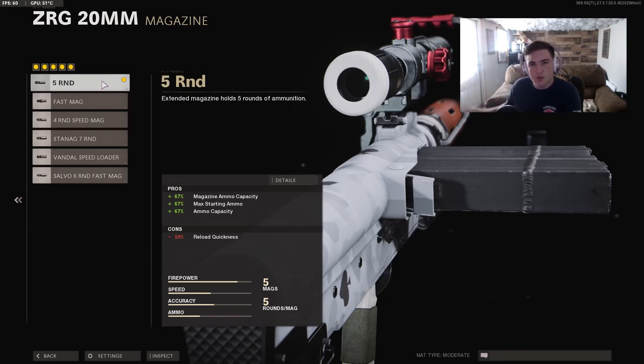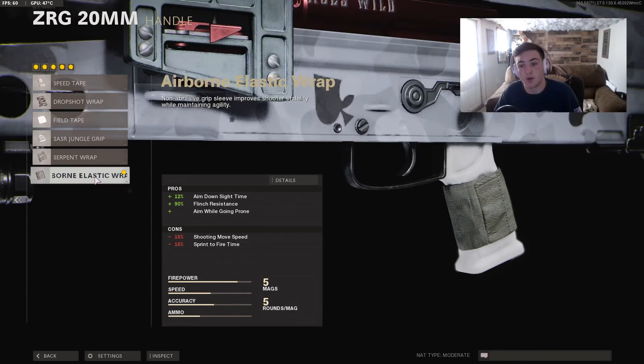For the third attachment — this is a must-have if you're going for clips. In Warzone it may be different, but in Cold War the five-round mag is essential. You start with only three rounds with this gun, so you need as many rounds as possible when going for clips. Three just doesn't cut it — you have to have five.